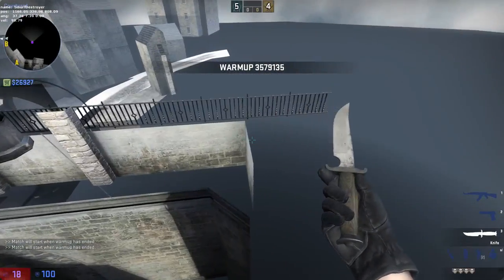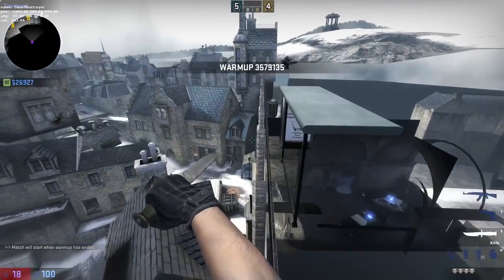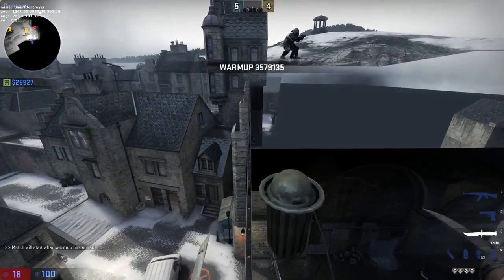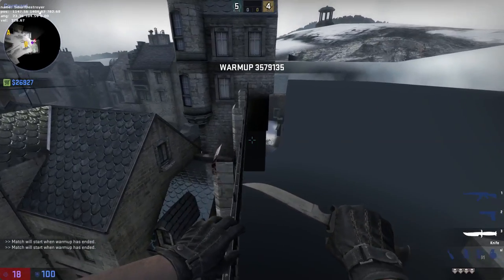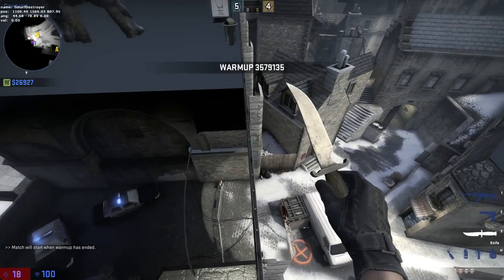So you should be able to run around here, and then you can jump on here, jump on this rail, and then there should be an invisible barrier right here — just crouch jump over it. Another one here, crouch jump over it. I'll show you the barriers.